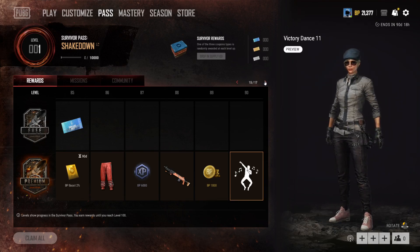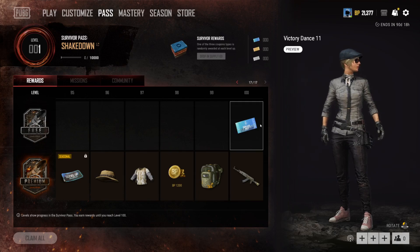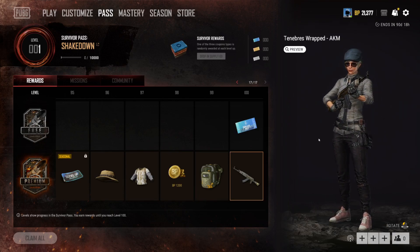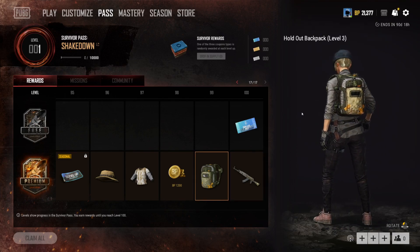That is quite a long dance. Level 90 — so that's something to work towards. Let's see what's the final reward: a skin for the AK. Interesting. A new level 3 backpack — that looks kind of nice.